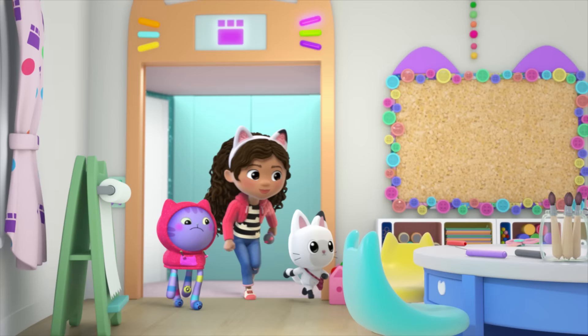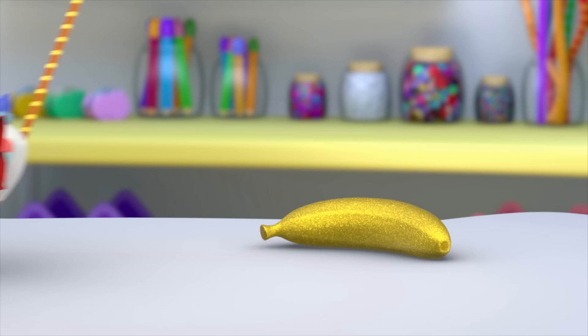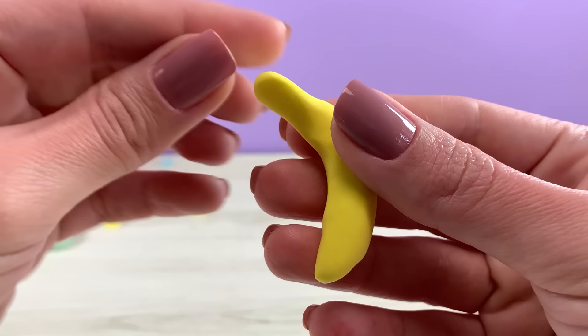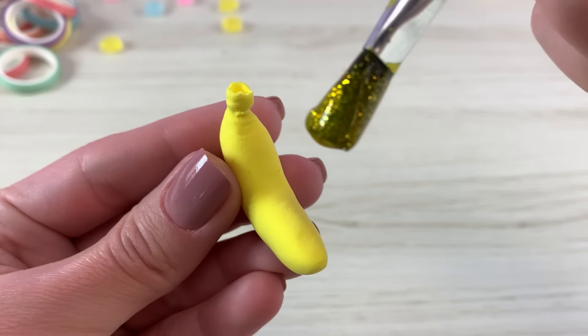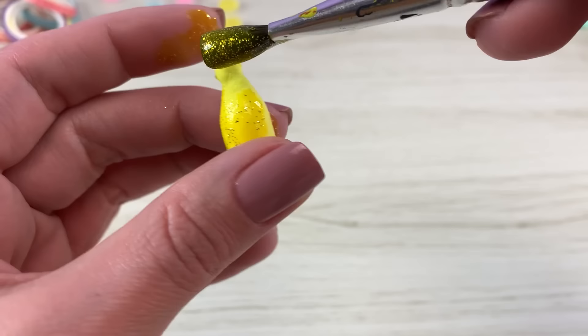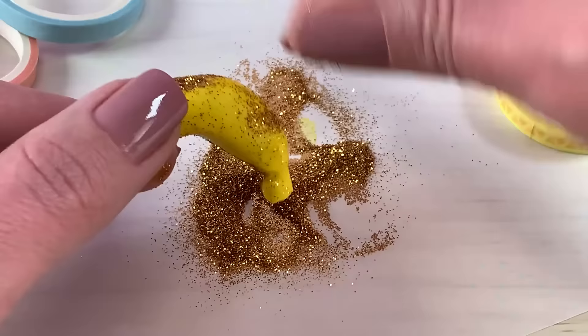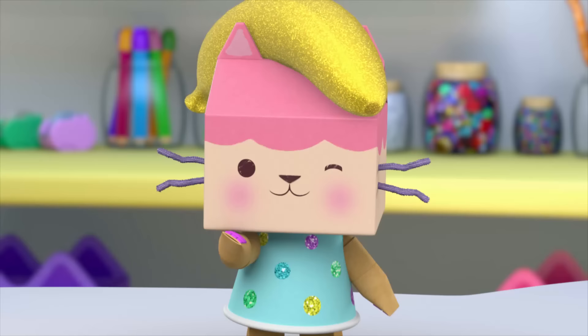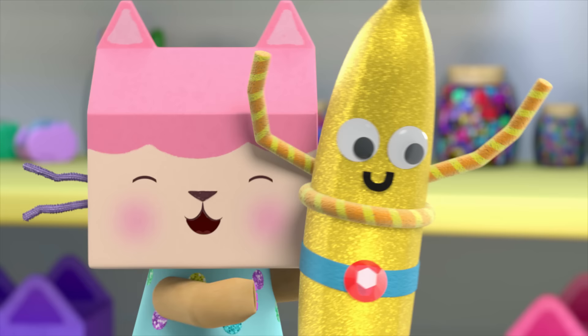On a rainy day, Gabby's rainy day banana helps Baby Box think of a fun craft idea. Ta-da! Rainy day banana! The rainy day banana is so special, it sparkles! When Baby Box puts the rainy day banana on her head, it gives her the idea to make... Super Banana!